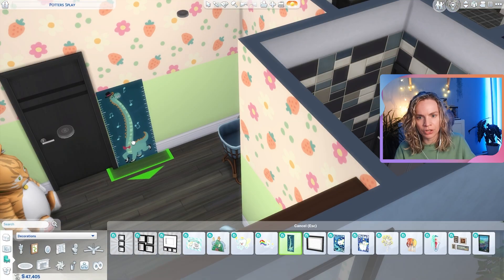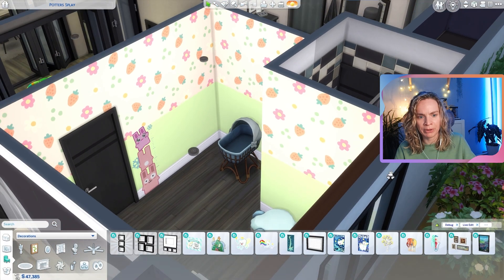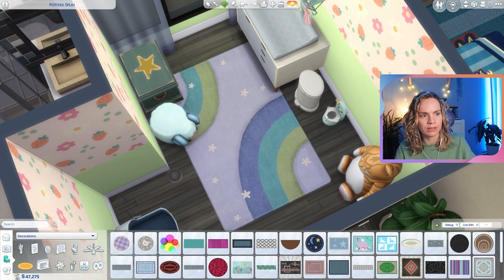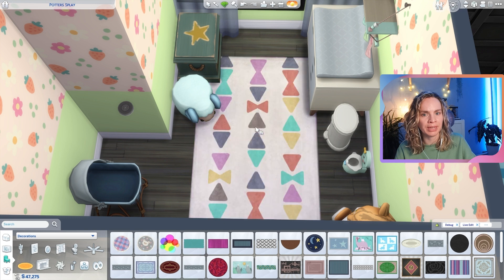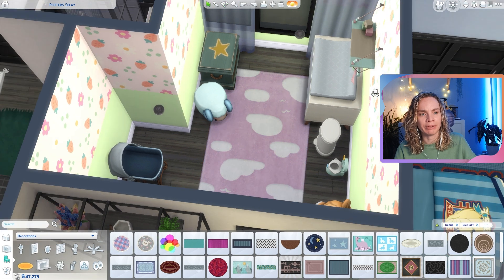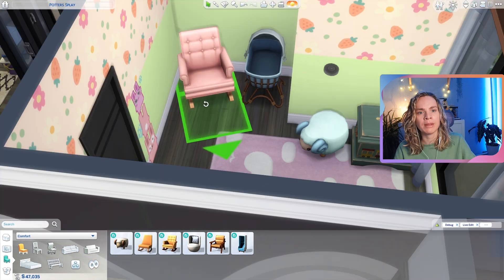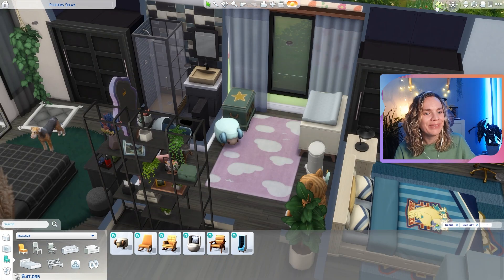That is such a cute decal — the pink matches the wallpaper nicely. We'll also put in a rug. The pink little clouds one is adorable. And maybe a rocking chair in pink, just because it's adorable. This room is very colorful but it's really cute. Yay, we have a nursery!